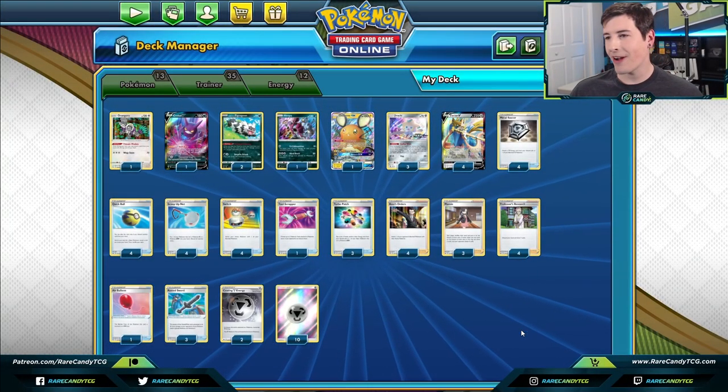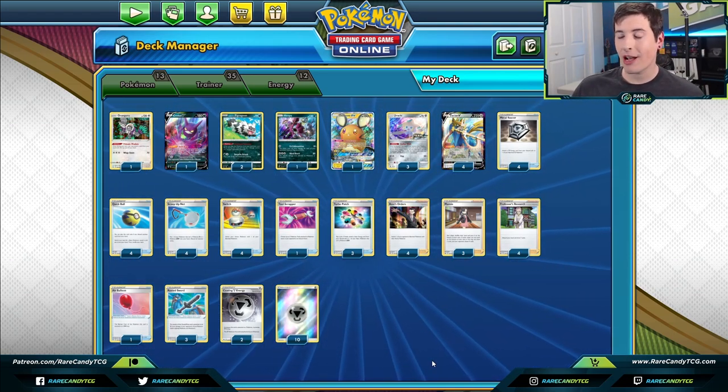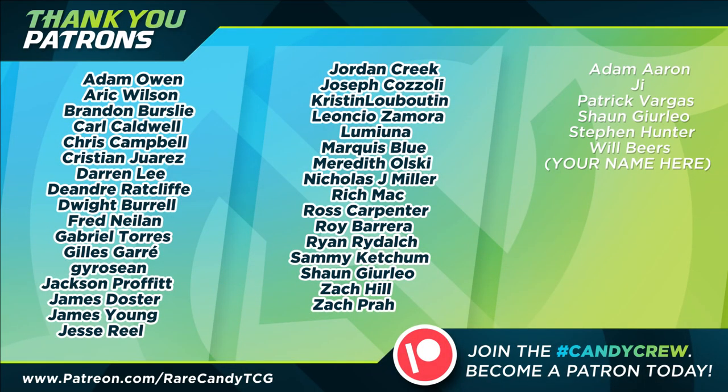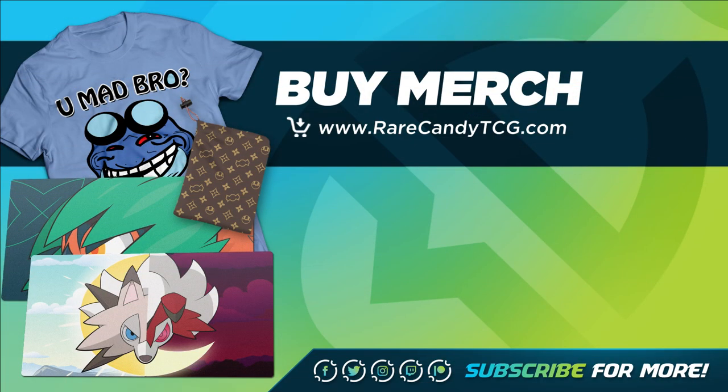That's going to wrap up our look at the aggro Zacian Rusted Sword deck. It does feel nice not having to rely on ADP to get up and running — ADP is of course still really good and people should continue playing that deck too, but it's nice to have another way to play Zacian V. If you want access to another Zacian V list based around Rusted Sword, I'll have a link down in the description to our Patreon. If you enjoyed today's content, remember to like, subscribe, and ring that bell. Thanks so much for watching and I'll see you next time!